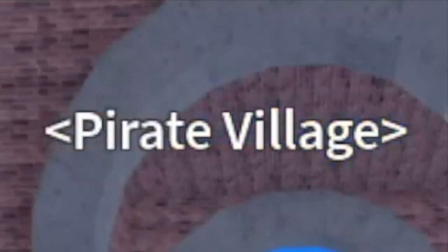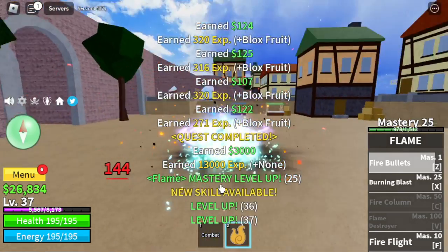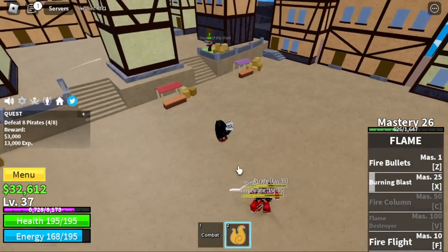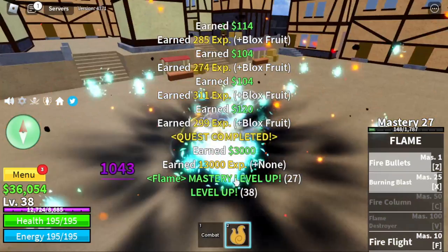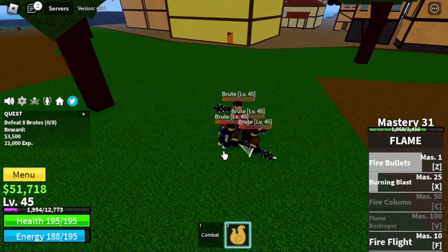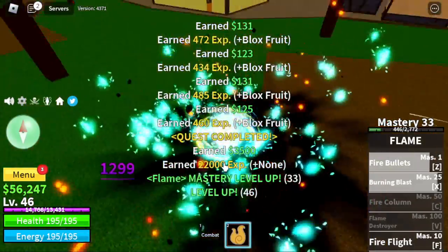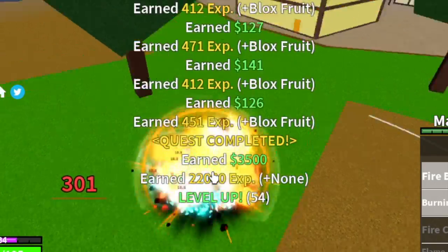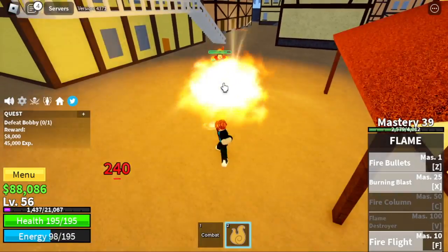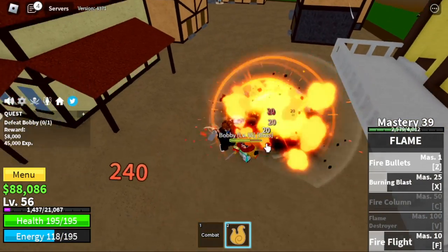Next area is the pirate village. We're going to start with the pirates — as you can see, they don't have haki, so it's a very easy grind. Starting at level 35, we're going to unlock Burning Blast. Grinding will be a lot faster. Our next target level is 45, after which we go straight to the brutes. It's easier to grind here because you're elemental. Target level here is 60, or you can start grinding the clown at 55. Fighting the clown will give you more money and experience — a way to make it faster is by doing server hop.